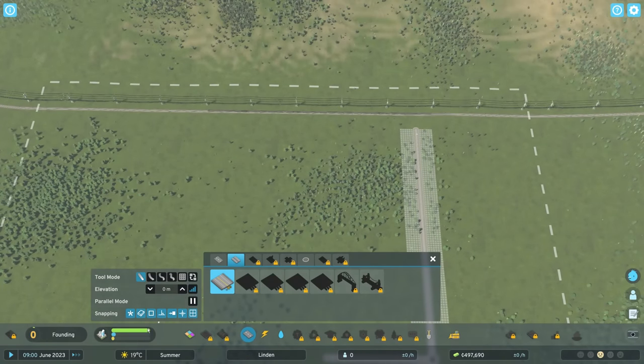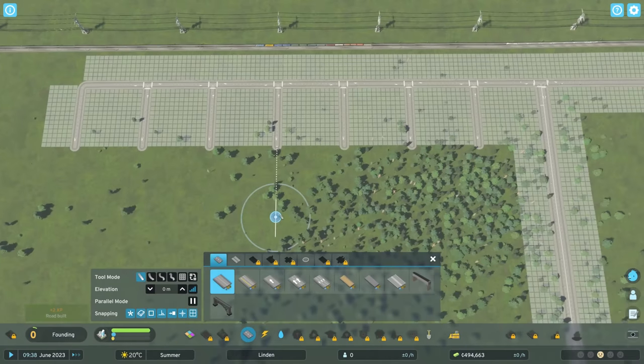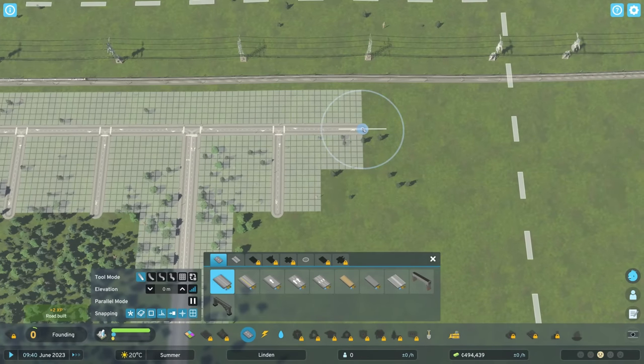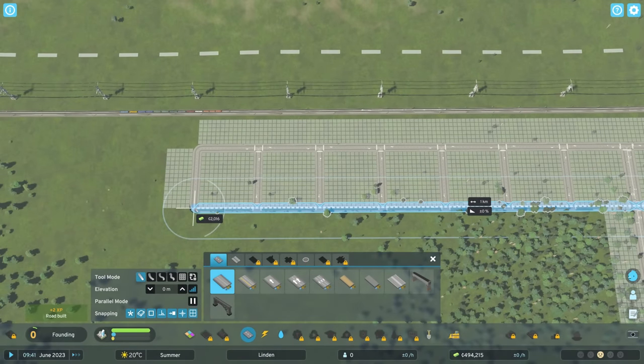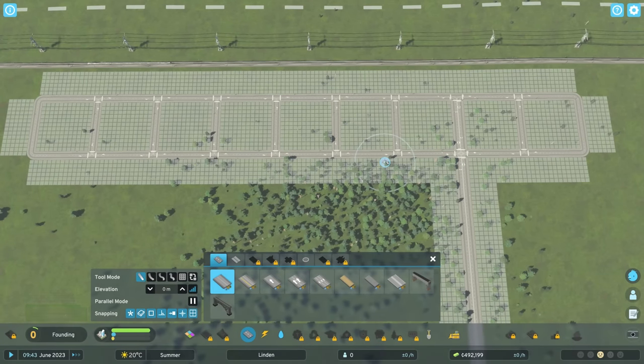We're going to have a lot of residential demand, as well as commercial and industrial. My goal is to create something a little bit more dense down towards the train track itself, because I think that's going to look pretty good once we start connecting everything around. We can go ahead and sweep a road the entire way across there, giving us a bunch of little squares.